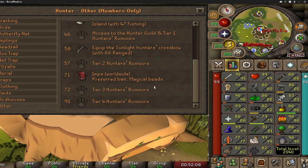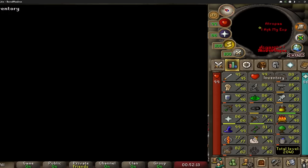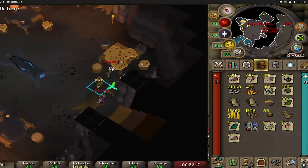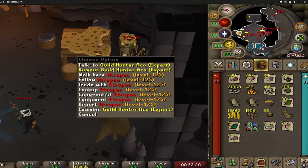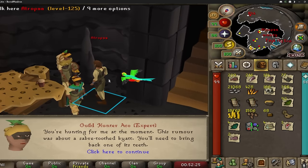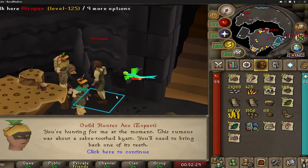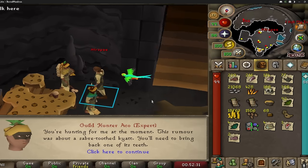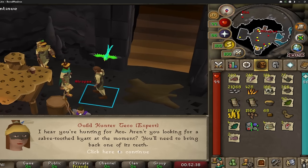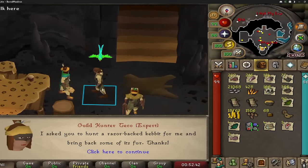At 7200, you can do the Expert Rumors — that's the one I do. To get a rumor, you just go down the stairs right here and talk to either Aiko or Tekko. I'll show you how you can basically set a block for a hunter rumor, just like a slayer task block. Right now he wants me to kill the Sabertooth Cats. If I did not want that rumor, I could talk to Tekko right here and he'll give me a different one to hunt for him instead.